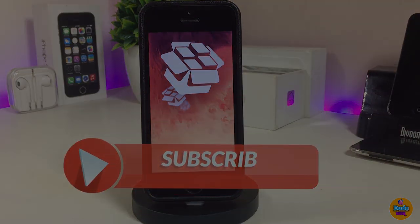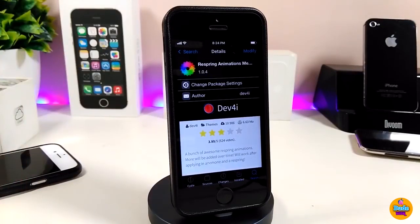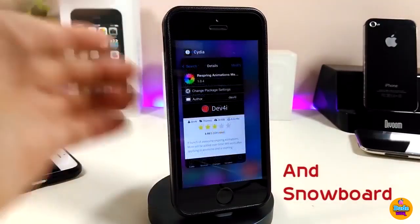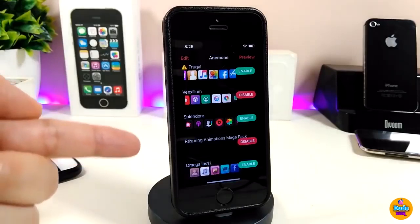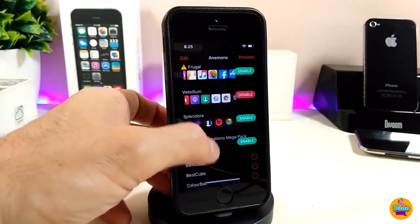Today we're talking about the Respring Animation Mega Pack. This tweak will provide you with more than one effect or animation pack, and it will be available under Cydia. I'm about to show you guys in a second how that looks. Once you finish downloading the tweak, go ahead and jump into Cydia, and you will see the Respring Animation Mega Pack available there. Just tap on it.